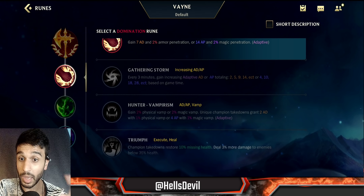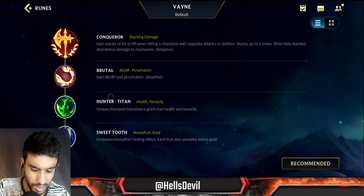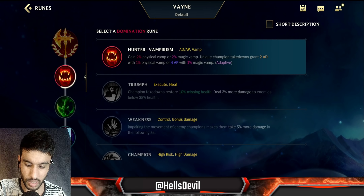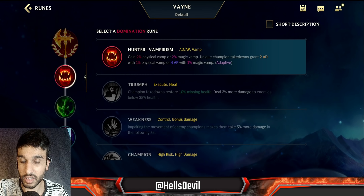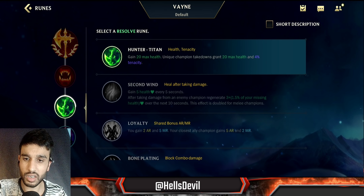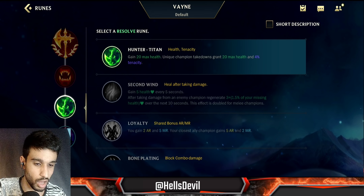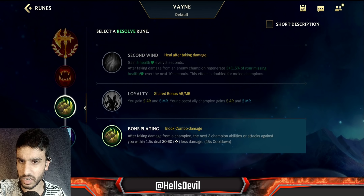Brutal is nice if you want to bully the enemy early game, but I recommend Hunter Vampirism. When you get a few kills, it's such a powerful rune — the vampirism combined with Blade of the Ruined King lets you continuously fight enemies. It really synergizes with Vayne. As my third rune I like Hunter Titan because Vayne is quite weak into CC, so it reduces the duration of taunts, charms, and stuns.